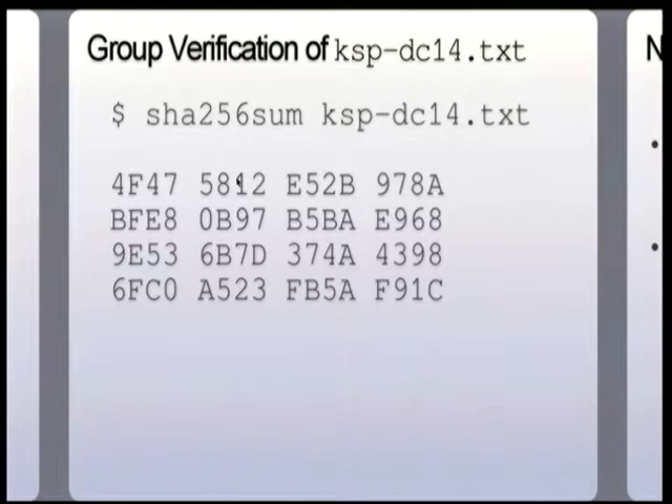The SHA256 hash is: 4 Foxtrot 4 7 5 8 1 2 Echo 5 2 Bravo 9 7 8 Alpha Bravo Foxtrot Echo 8 0 Bravo 9 7 Bravo 5 Bravo Alpha Echo 9 6 8 9 Echo 5 3 6 Bravo 7 Delta 3 7 4 Alpha 4 3 9 8 6 Foxtrot Charlie 0 Alpha 5 2 3 Foxtrot Bravo 5 Alpha Foxtrot 9 1 Charlie.